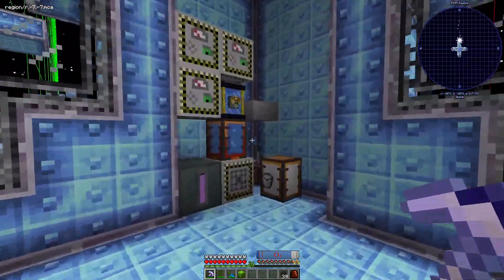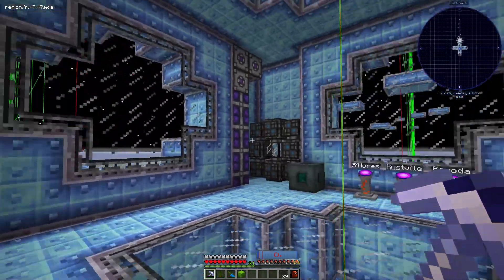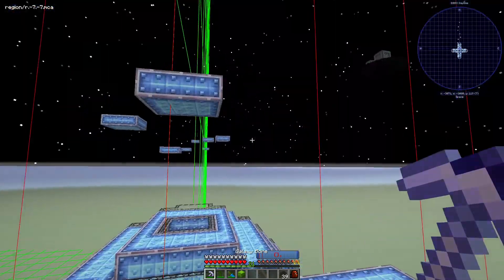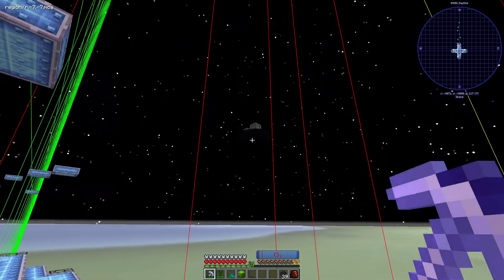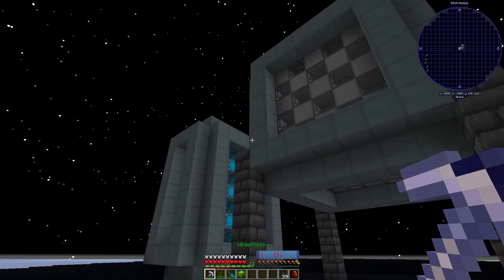I don't really want to be building in two regions, so this is gonna have to be basically a space port where we have a few things. It's pretty cool — we can recharge our oxygen — but this whole build is unfortunately null and void.